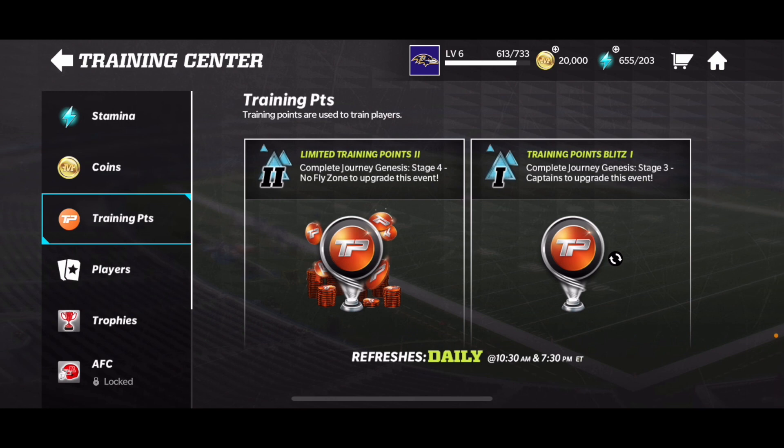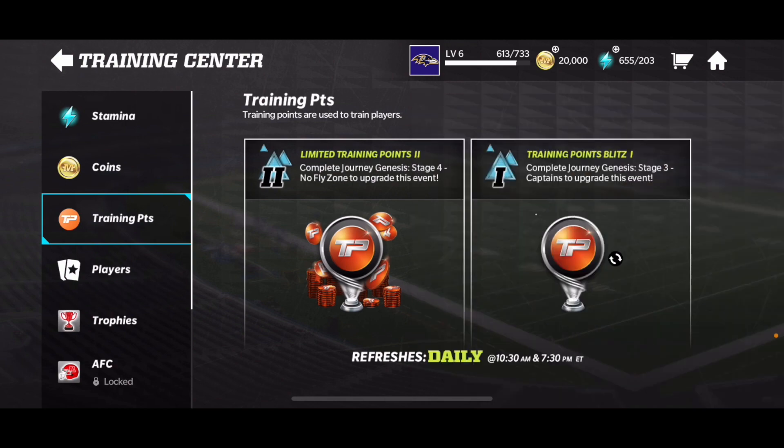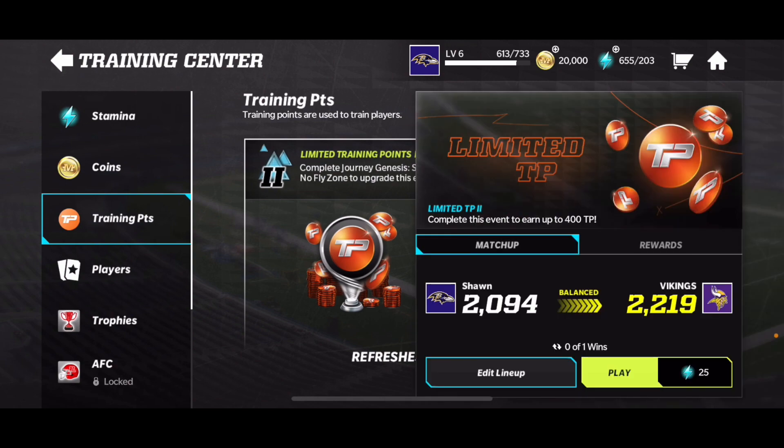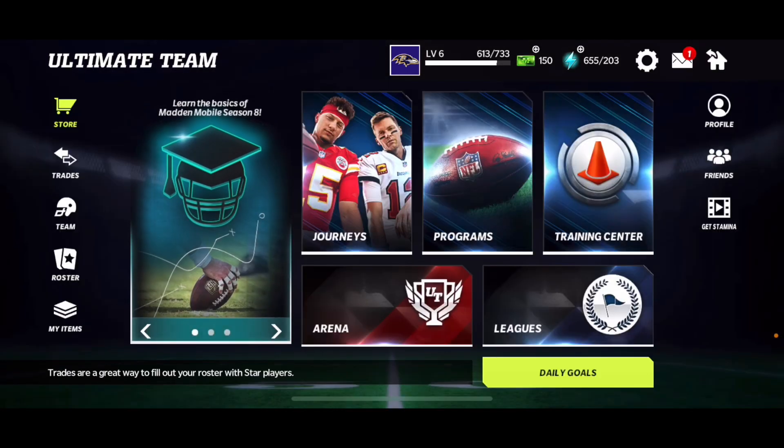You go to the training center — like, how can you go to the training center without getting training points? Anyway guys, right here you get 25 stamina to get 100 training points, and 25 stamina to get 400 training points, which is 500 in total.